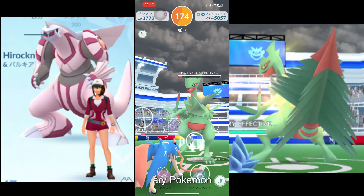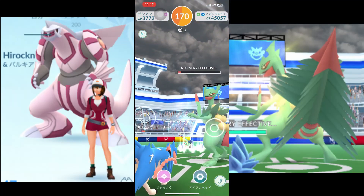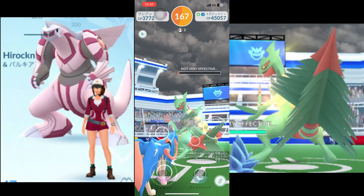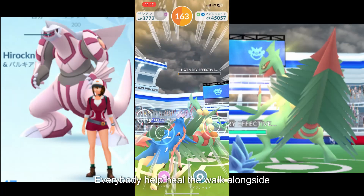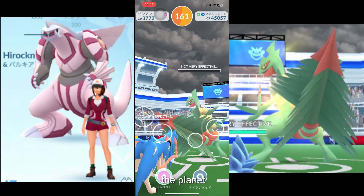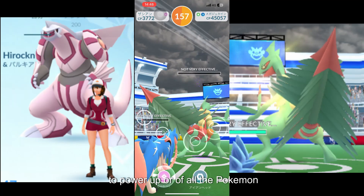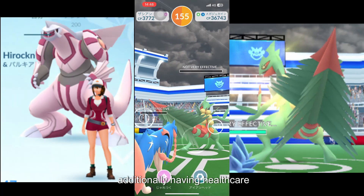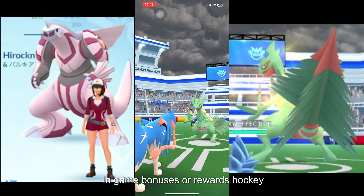One of the legendary Pokemon available as a buddy is Palkia. Palkia is a Water/Dragon-type Pokemon known for its power and unique abilities. As a buddy, Palkia will walk alongside the player, earning candies that can be used to power up or evolve the Pokemon. Having Palkia as a buddy may also provide unique in-game bonuses or rewards.